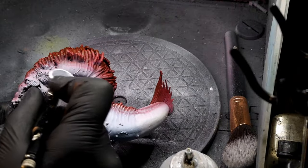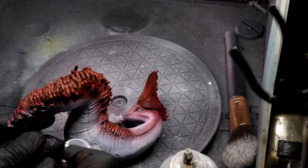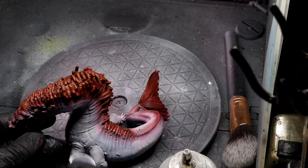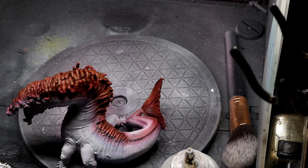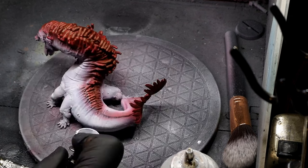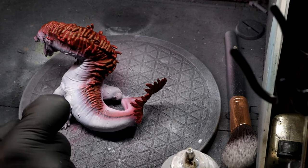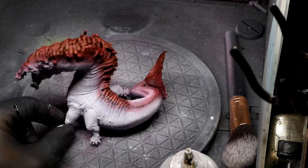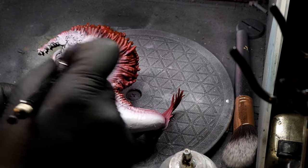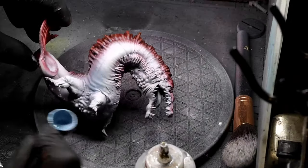After putting in that initial dark red-purple color, I'm coming back with an arctic blue - which is kind of a light bluish gray - and I'm hitting the upper portions of the sides, going over a little bit of that red I sprayed. So there's a little transition between the gray and the red using very thin coats so that you still see the red underneath the gray color.